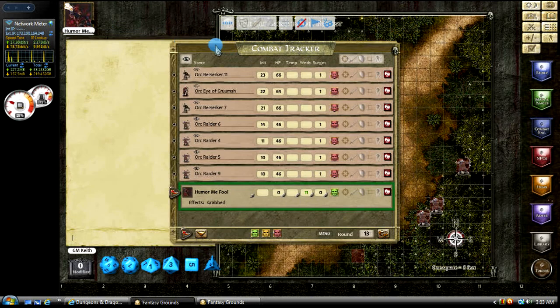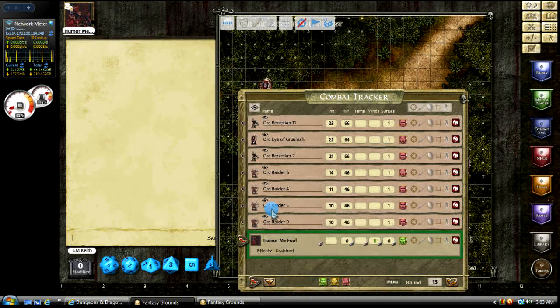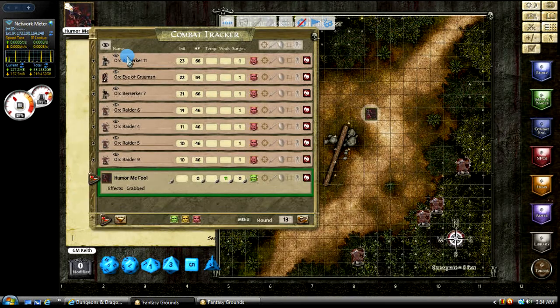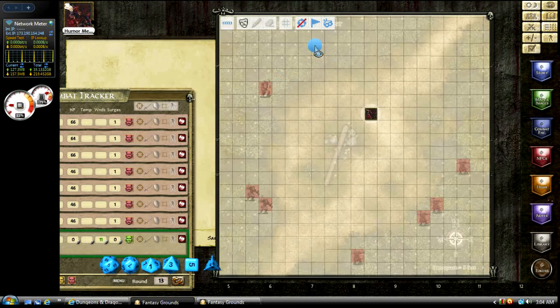If we want to make them all visible, we just click the icon and they're all visible. Or you can manually select and turn on which ones are visible to the players. Take into account if there is a mask — let me show you this.